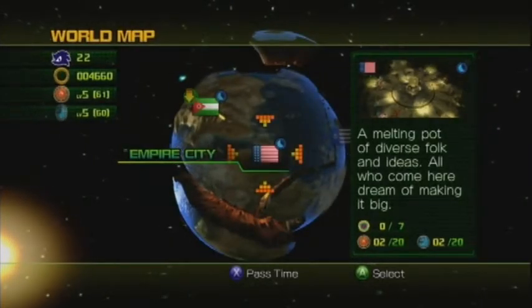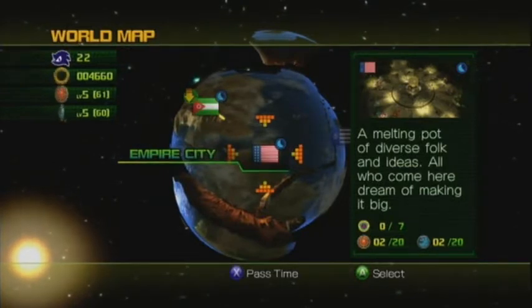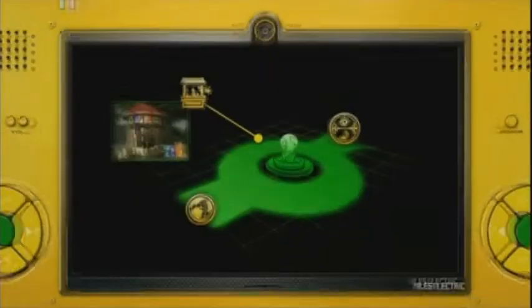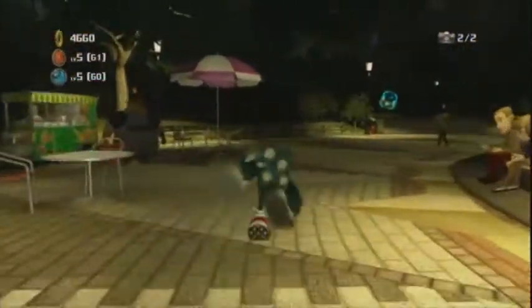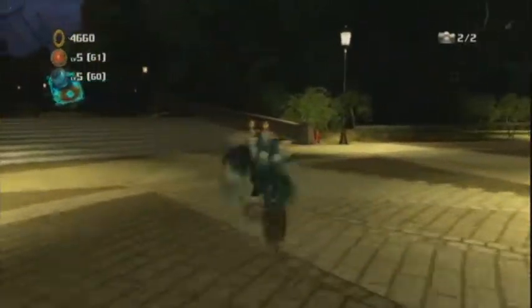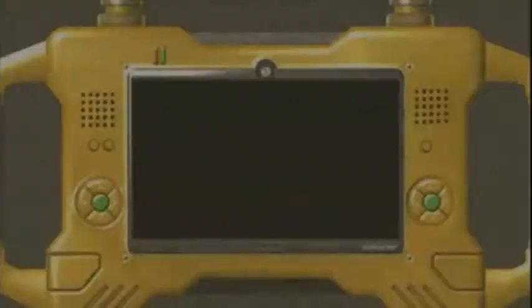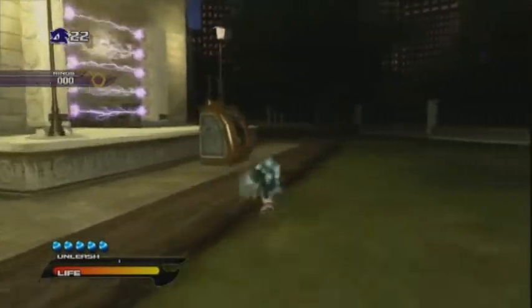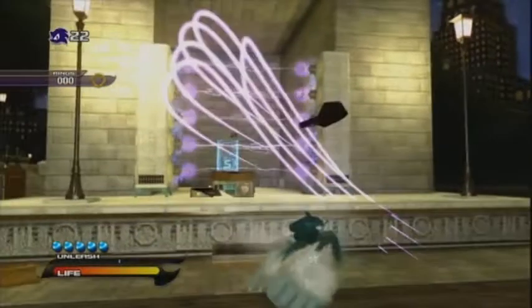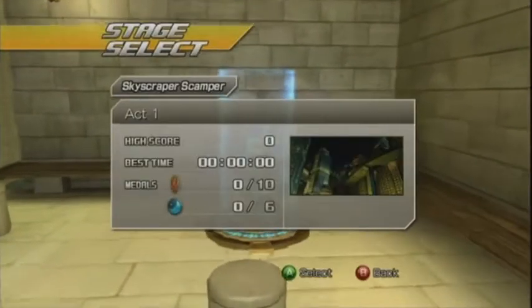Okay, we're back with more Sonic Unleashed. I'm MegaGWolf and welcome. Today we'll be going and seeing the sights and the wonderful buildings in Empire City, but sadly we're seeing them at night time, which means more werehog stages for us. Which is not good. But it's not all bad — we can collect some daytime medals so we don't have to worry about them later. Because when you get to level 6 of the medal levels, you've pretty much got enough medals to unlock every stage. We're getting there slowly but surely. Doing things slowly in a Sonic game is very unheard of, isn't it, werehog.